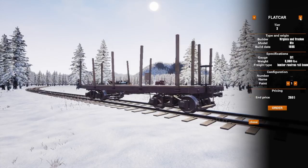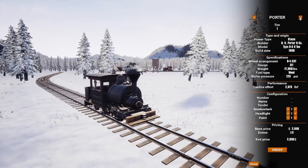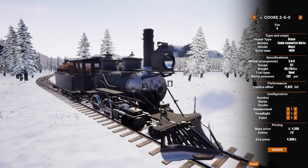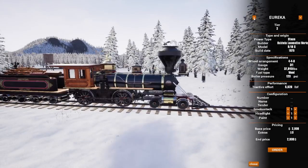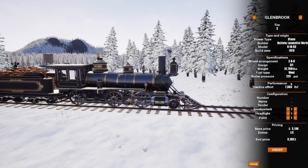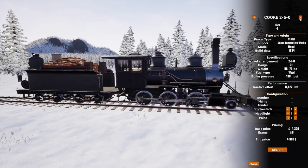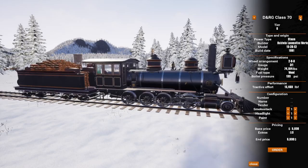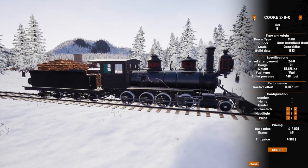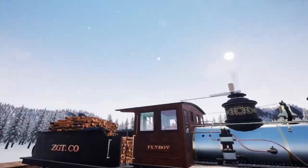One other thing they added – they nerfed the Mosca, which is what I was told. It got nerfed to a little bit over the Glenbrook at 8,611 tractive effort. That's okay, we can still use her, we'll still love her. But I think we're going to be using the Mogul here for the most part. We still have our Class 70 chilling, got that in our back pocket – probably for the next season, who knows.